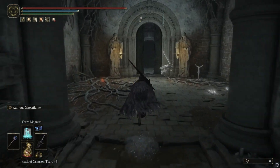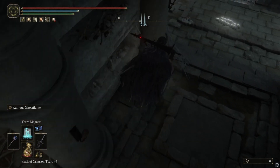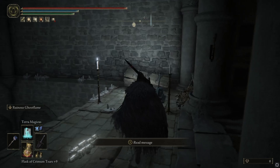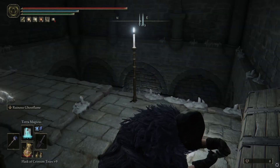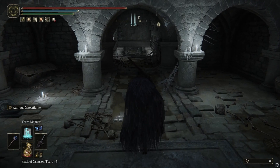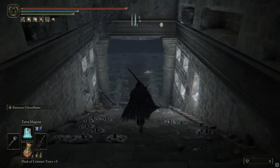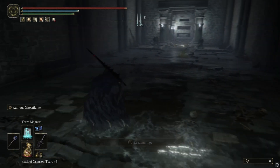Alright guys, so the first thing you're going to do when you come around here — there is a trap right there that will shoot lightning balls out at you. It begins — there are lots of mobs down here, this is going to get intense.